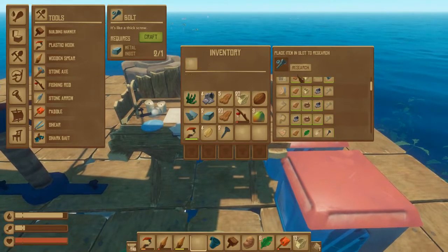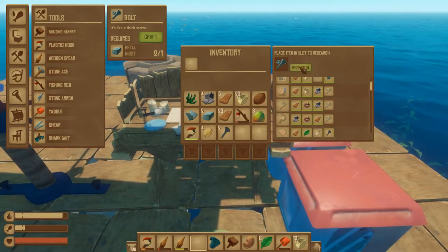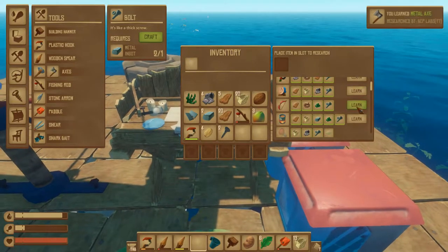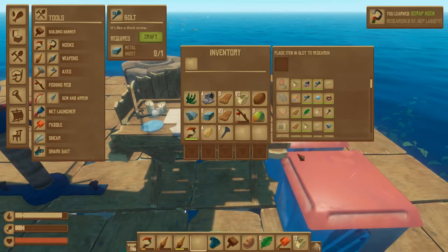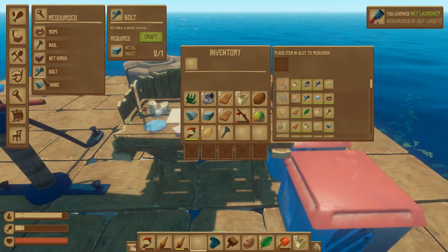I went ahead and used one of the ingots to make a bolt. I'm gonna research that so I can make a metal axe — I can make that with scrap — and a metal hook, metal spear, and a whole bunch of other things. So I don't actually need stones anymore for tools.